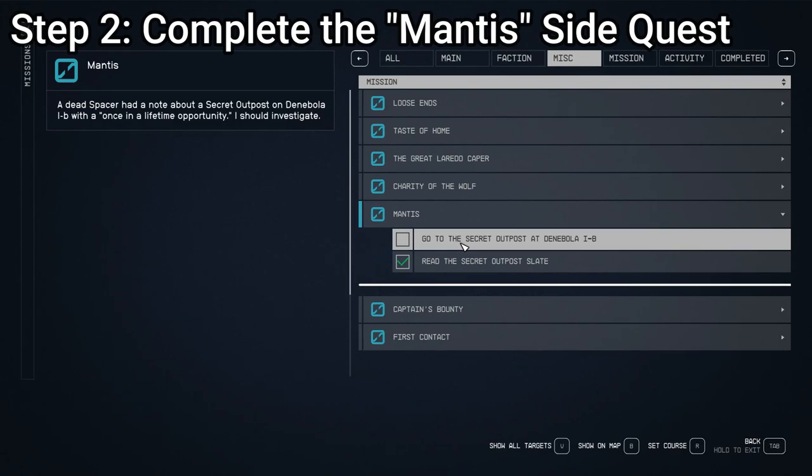The allure of Starfield isn't just the mysteries of space, but also its highly rewarding side quests, of which the Mantis mission is a shining example. To initiate this adventure, you must first secure the secret outpost data slate — an elusive item dropped by spacer enemies during various main and side missions, including Back to Vectera, the Old Neighborhood, and the Deputized side mission. Once you have it, you're pointed toward a hidden outpost on the moon of Denobula IB. Prepare for an intense battle against a brigade of spacers upon landing, then venture deep into the Mantis Lair, confronting enemies and solving the enigmatic Mantis floor puzzle, where spelling the word Tyrannus is your key to survival. All your efforts culminate in a chamber housing the legendary Mantis Spacesuit Set and the colossal Razor Leaf Ship.